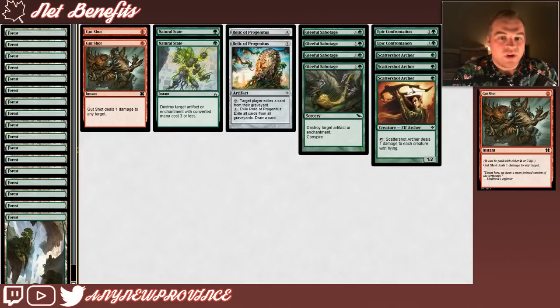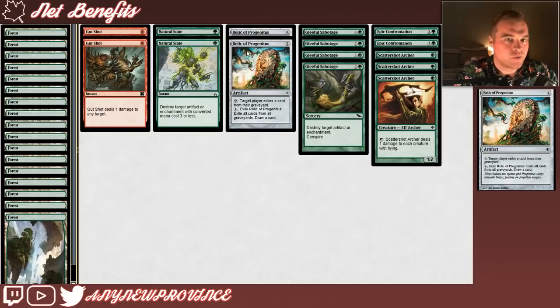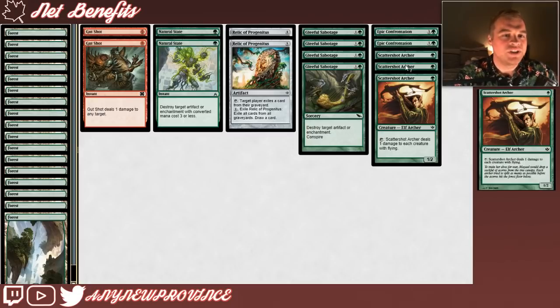Alright, let's have a look at this sideboard. We have 2 copies of Gut Shot for killing faeries or Tireless Tribe. We have 2 copies of Natural State for destroying artifact lands or Journey to Nowhere. We have 2 copies of Relic of Progenitus for controlling the graveyards of Gurmag Angler decks or decks that have Chainer's Edict in their graveyard. We have 4 copies of Gleeful Sabotage, which will blow up more artifacts and enchantments than Natural State when we need it. We have 2 Epic Confrontation for troublesome creatures, and 3 Scattershot Archers for untapping with our Quirion Rangers to completely wrath the board of flyers.